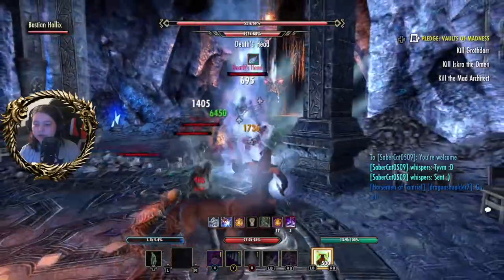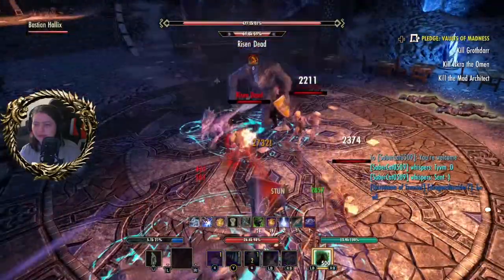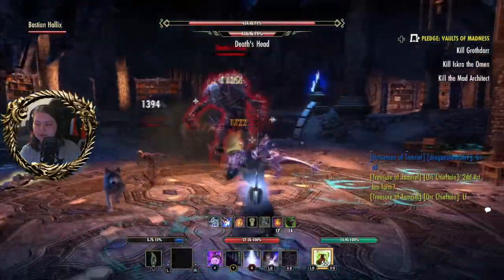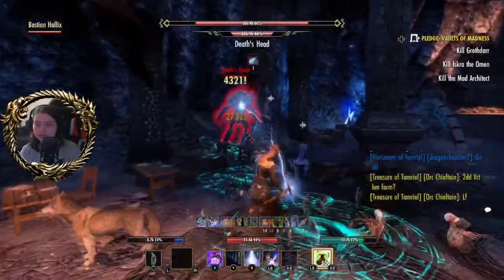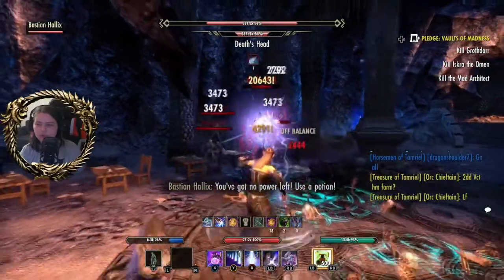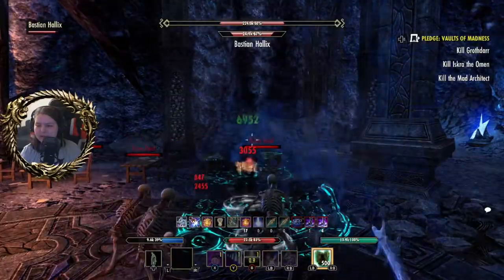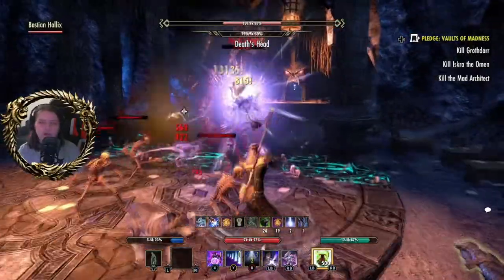I usually ignore the risen dead. I need some magicka — it's what happens with me, I always run out of my resources. Use a magicka potion? Nope. I don't use potions — I actually don't use potions. I may have a hundred health potions, but that is in dire circumstances. I don't use magicka potions or stamina potions — it's odd.